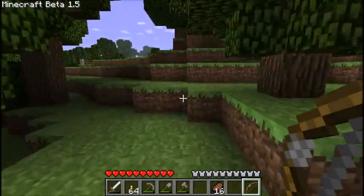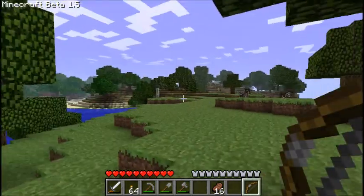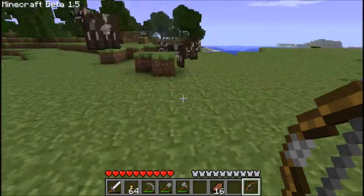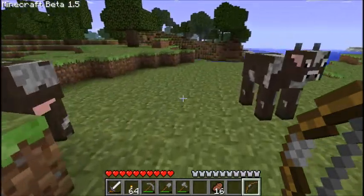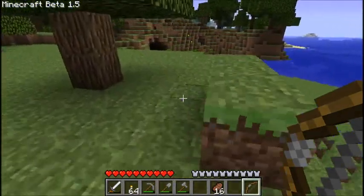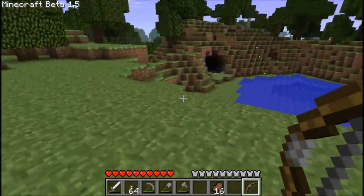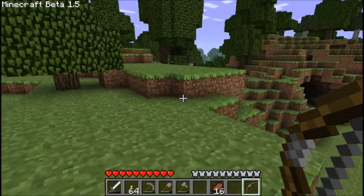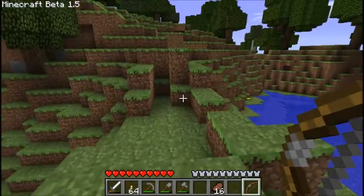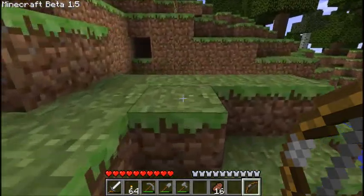From what I've heard, with this update, trees — the special kinds of trees, like birch and pine — will drop birch and pine saplings. They don't just drop regular saplings. They're no longer limited resources — you can regrow any kind of tree now. I scouted out a cave because I remember last time I didn't, and the cave was super lame because it wasn't really a cave at all.